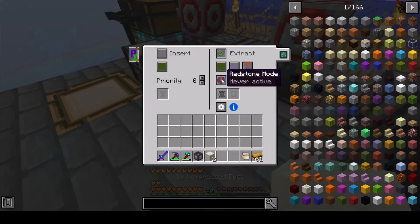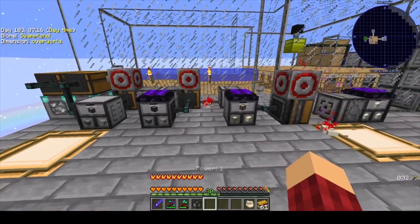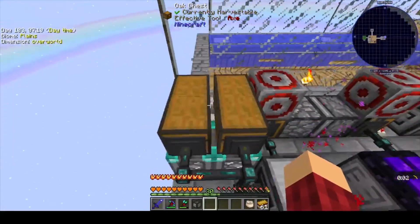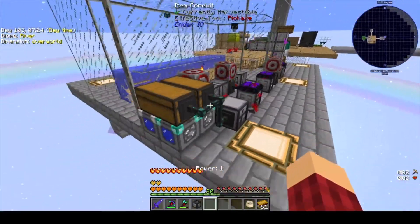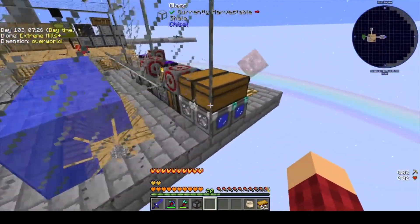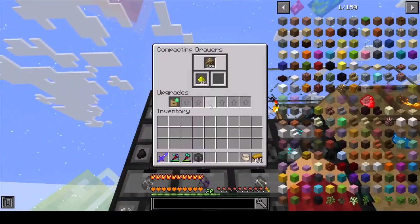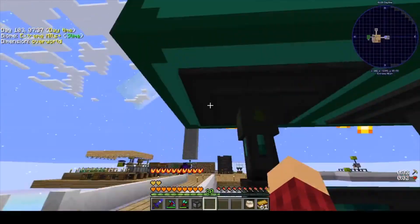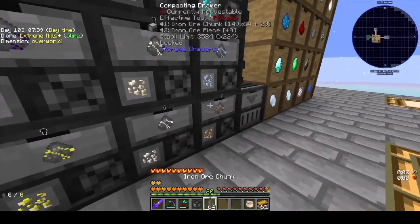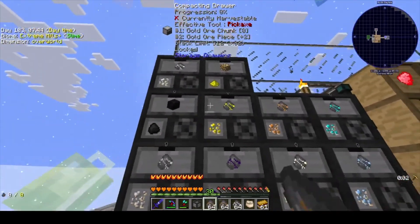It's been rough. So as you can see, starting here, I upgraded two of our cobble gens — they are now diamond, just to help keep up with everything. Almost every one of these storage drawers has upgrades in them, some have more than one, because the amount of ores that we're getting now is just ridiculous.